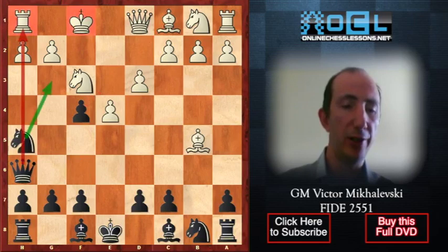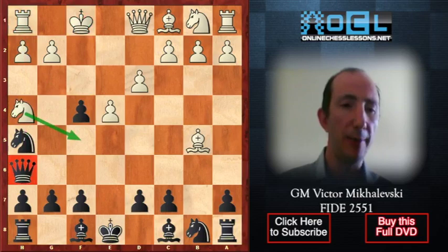Ngh5 — this is an interesting idea. Black creates a threat of Ng3 check, exploiting a pin along the h-file. After this move, both the king on f1 and the rook on h1 will be under attack. In case of hxg3, black is going to capture the rook on h1. But white answers with the really nice move Nh4, preventing Ng3 check, and planning to bring the knight to f5 to attack black's queen on h6.